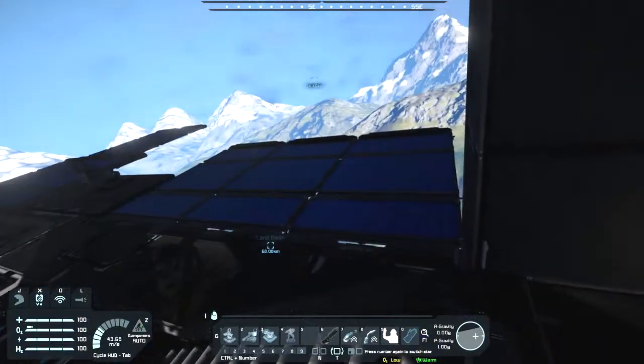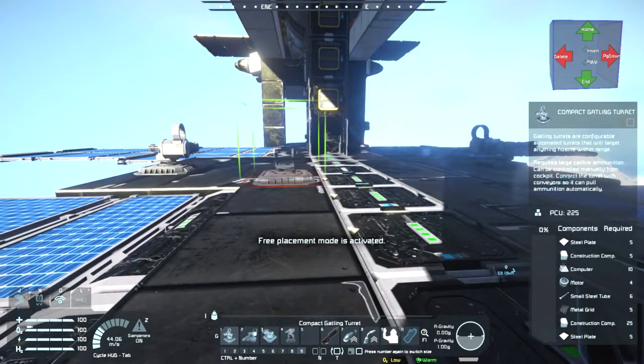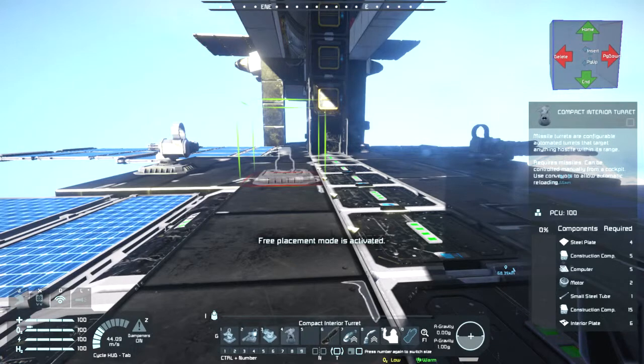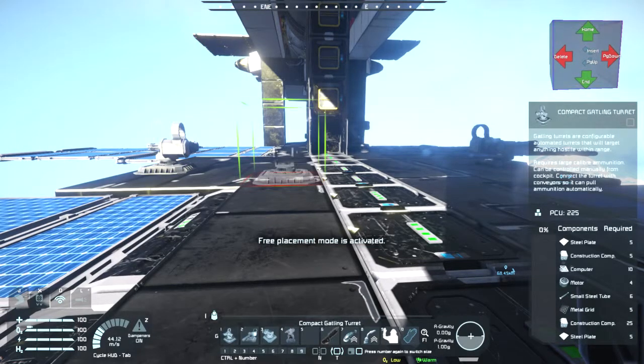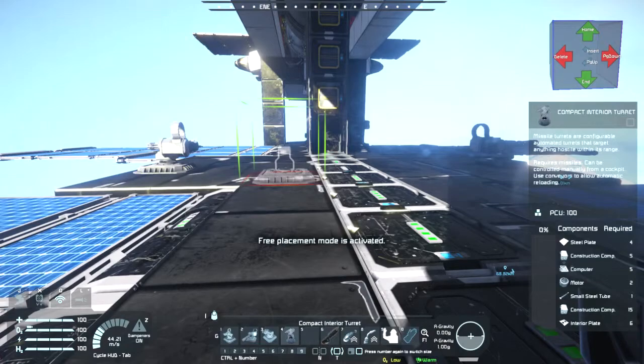So that's all those. As for their build cost - not too much. About 10 steel plates, 30 construction components, 5 metal grids, 5 or 6 small steel tubes, 4 motors, and 10 computers. The missile launcher and the interior turret are the only ones with differences from the other two. There are 12 large steel tubes for the missiles, and the missile launcher requires another 10 additional construction components, two more computers, twice as many motors, and only two metal grids. The interior turret requires a lot less, so it's a bit cheaper and easier to get.